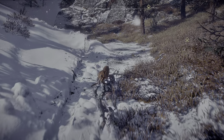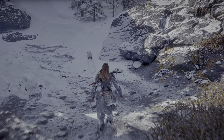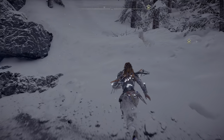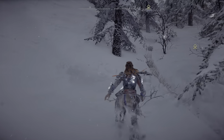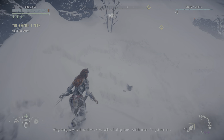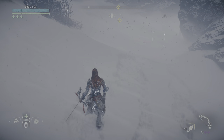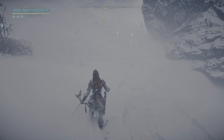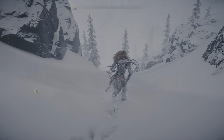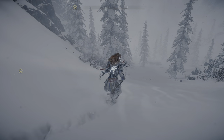First and foremost is the new snow deformation technology. While moving through areas packed with deep snow, of which there are many, Aloy and other entities can carve up the landscape in a realistic manner, resulting in lengthy indents. These trails persist for quite some time after wandering through them. This means that after any skirmish, you can follow the trail of deformation around the battlefield to retrace the fight. Beyond this, as the snow deforms in your wake, grass textures become visible beneath the surface, creating the illusion of snow resting atop a once-grassy plain.